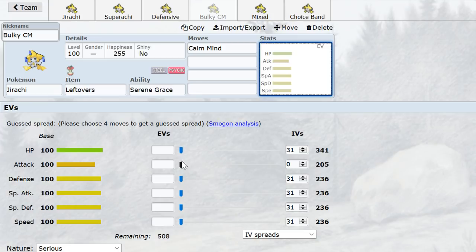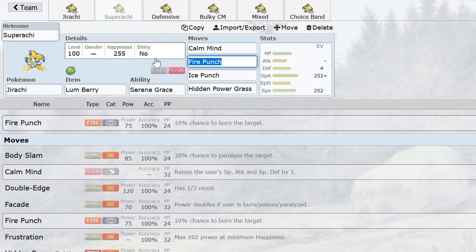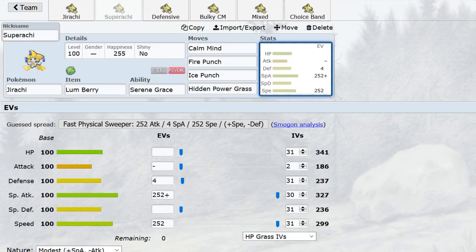Now, Bulky Calm Mind — this one goes right to max HP. That reminds me: Super-Rachi can run Modest, which gives it a decent chance to KO Dugtrio with Ice Punch. Dugtrio is a huge thorn in Jirachi's side because it can switch into attacks and then easily take out the bulkless Jirachi. Modest Ice Punch is somewhat counterintuitive since you want Ice Punch to outrun Salamence, Flygon, and Zapdos — or at least tie them — but the power boost can be nice.